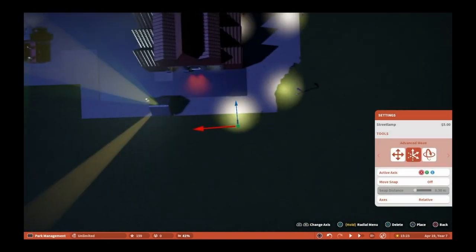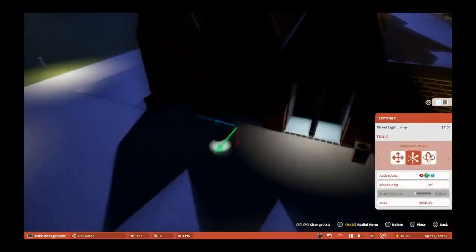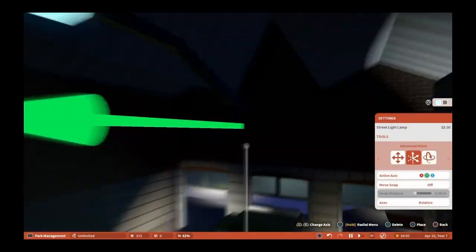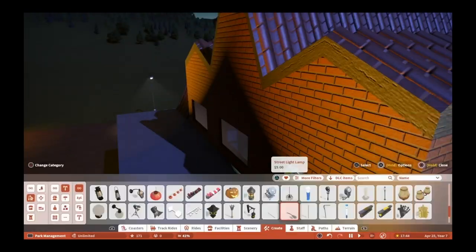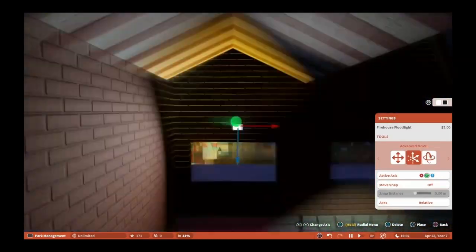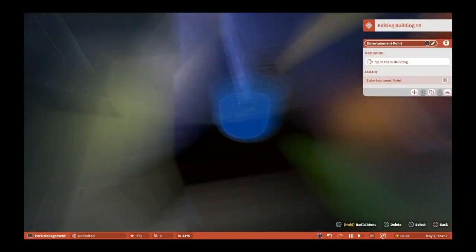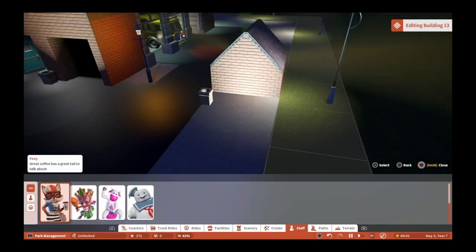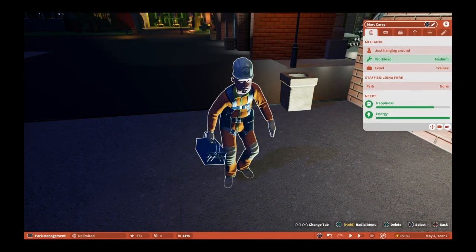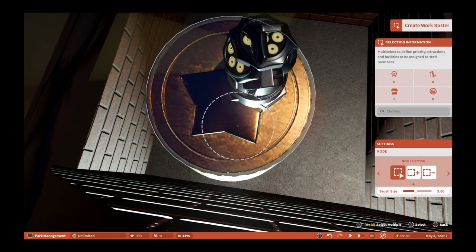I put a maintenance complex in that has a fire truck in there. They have an ambulance in there, and there's also a security car in there. If you sometimes look in you can see them in there. That's a maintenance complex I have in my blueprints, and I was able to bring it into the park. Now I can bring that into any park and hook up the pathways.